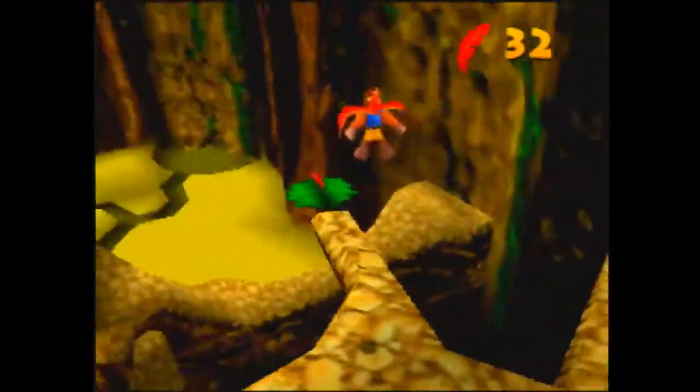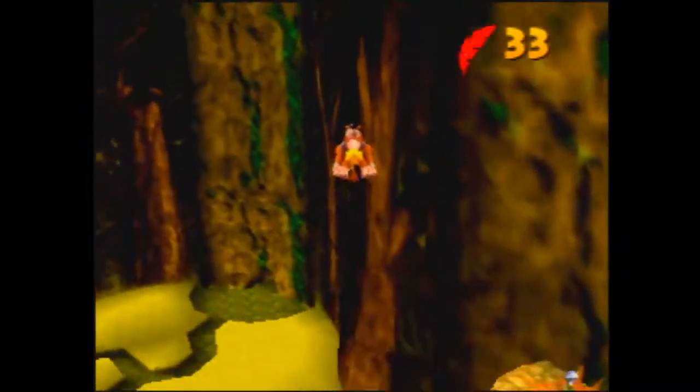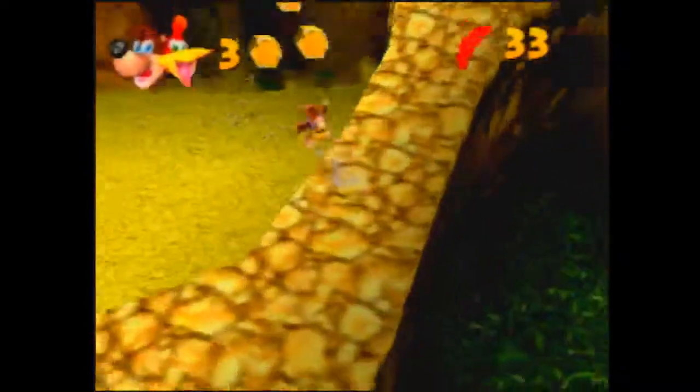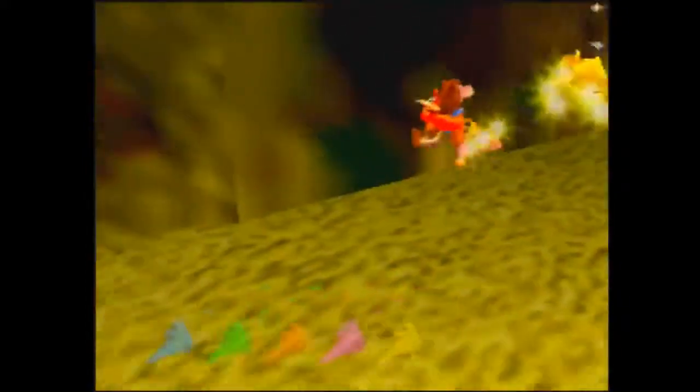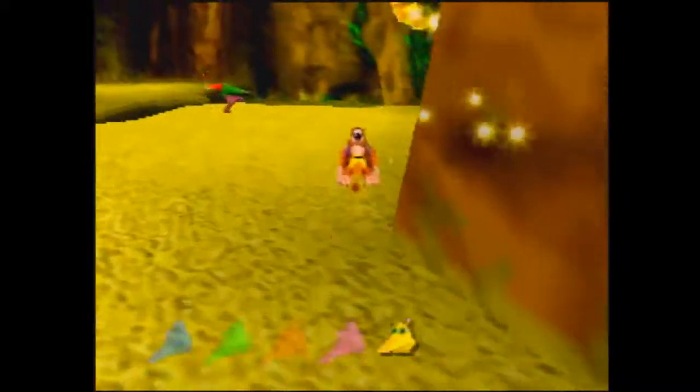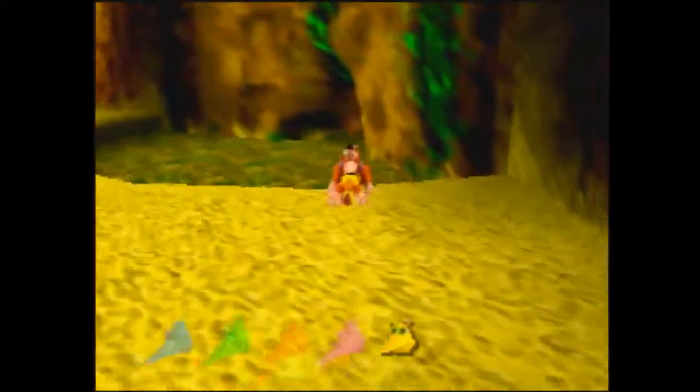Now I'm going to just fall down here and let myself hit the ground to gain control of Banjo again. You only lose one health by falling that high. Grab the yellow Jinjo and make your way out of Summer.